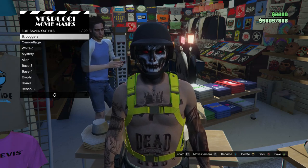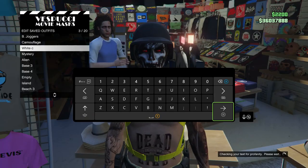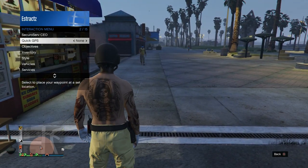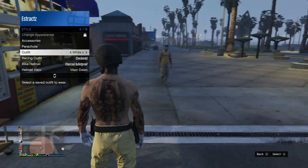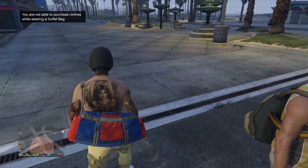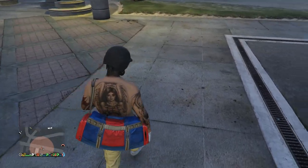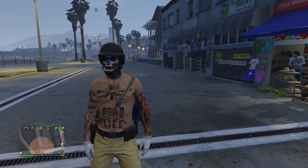Hit edit saved outfits and save this outfit on whatever slot you want. After you save the outfit, back out of the mast door, pull up your interaction menu, scroll down to style, and select the outfit you saved with the duffel bag. That's a simple glitch you can do with the red and blue duffel bag. Now let's move on to the second glitch.